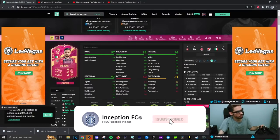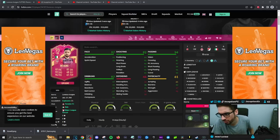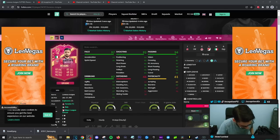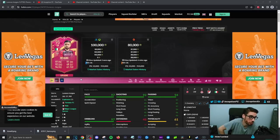Hey guys, what's going on? Inception here and welcome to another video. Ladies and gentlemen, today we have the new Lorenzo Insigne to check out. This card is looking very interesting because he's a 5-star, 5-star player. That is very cheap at 100K, which is looking pretty nice. He's a premium card as well, so obviously if you need certain links with your squads, he's not hard to link whatsoever. He has great position changes, so a lot of good stuff to look at so far.